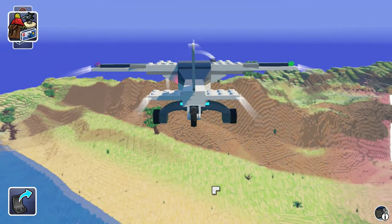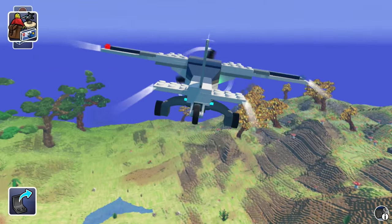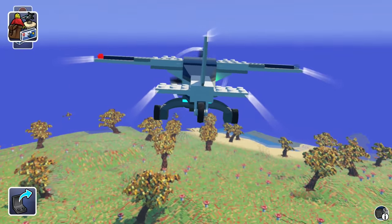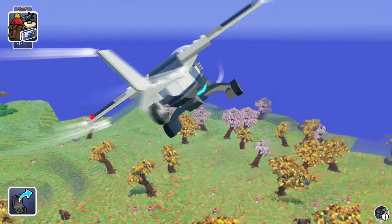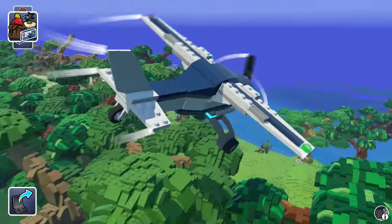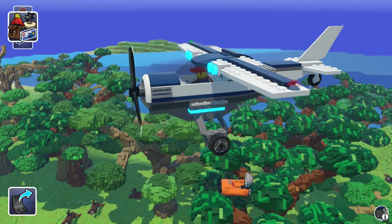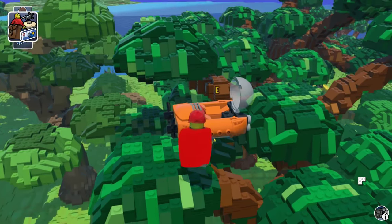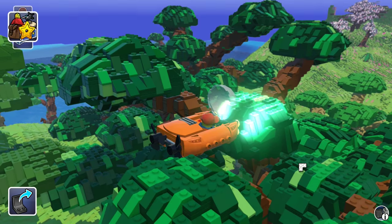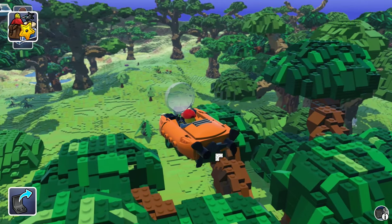I did a little bit of building off camera. What you guys suggested was that I build a helipad, which I think is a great idea because I'm going to be using the helicopter a decent amount. Some people were also saying make a runway too. If you guys have any ideas for things we should build, let me know. Wait - what is this? Oh my goodness, I think this is a submarine! What's a submarine doing in a tree?